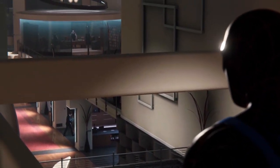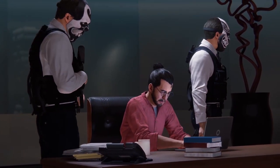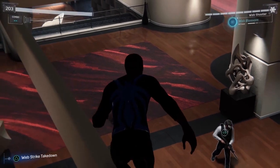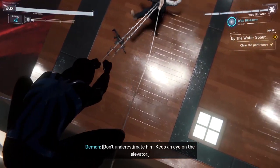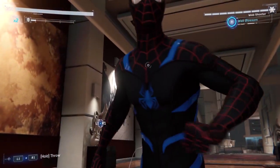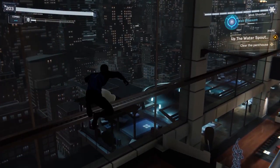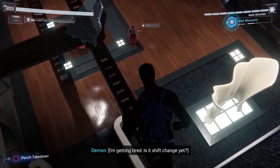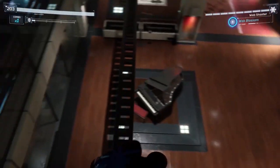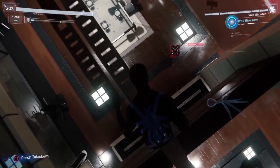And here we are — we're at Brandish's apartment now. First section is just some stealth takedowns — take him out, take him out. Head back up. Now we've got some more enemies to deal with, there's not too many from what I remember — I think there's like five or six that you have to take out.